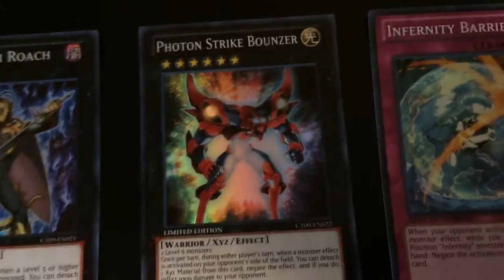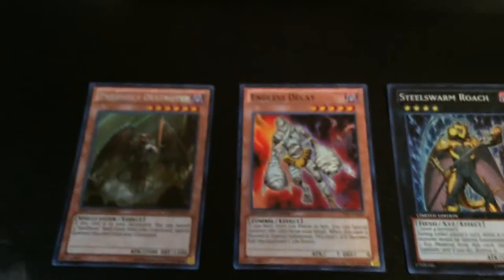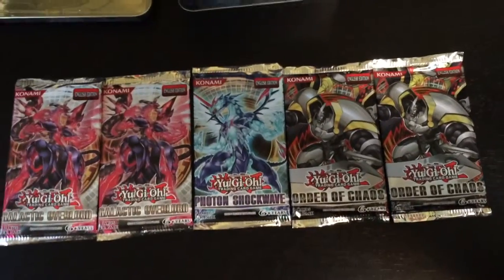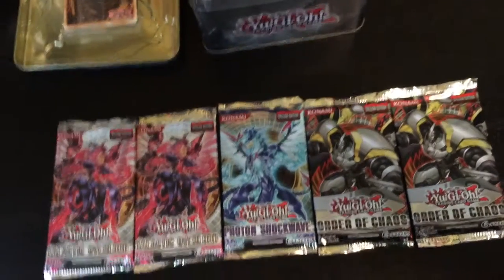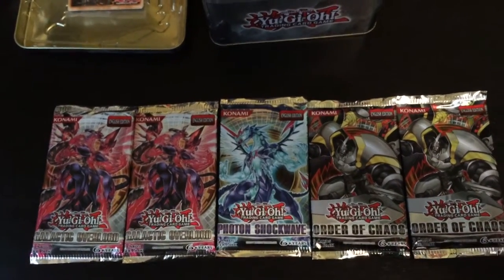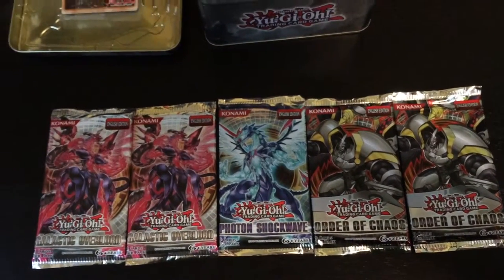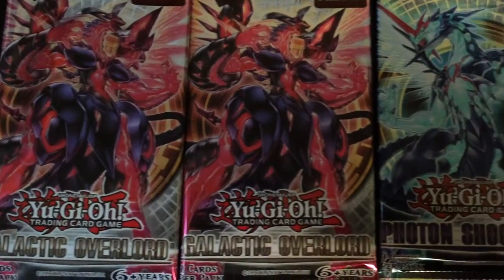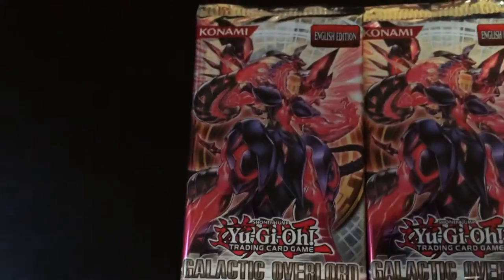I really like the Photon Strike Bouncer though. That's the first little package we got in there. These are the other card packs I got — each contained nine cards. I got two Galactic Overlord, one Photon Shockwave, and two Order of Chaos. All the cards are English edition because I bought them here in Canada. In case you've never seen the covers for these packs, this is what they look like. I'll start by opening left to right.